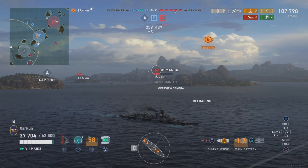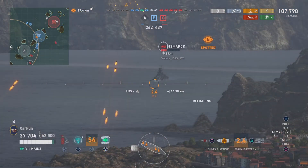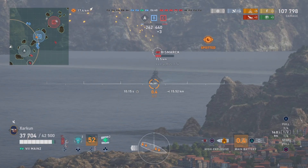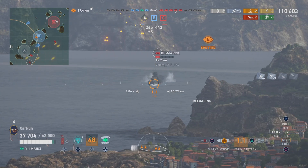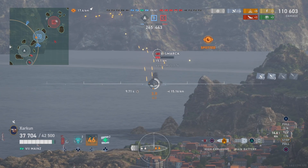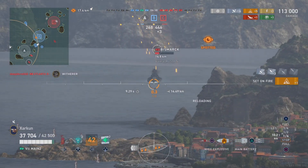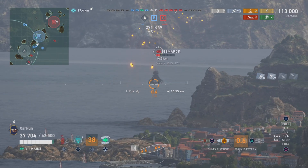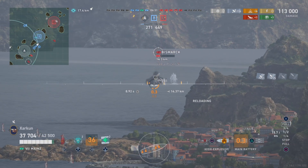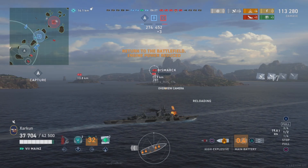That Amagi goes down. The enemy team is ahead of us on points and has one more ship than we do. So we're going to start laying into this Bismarck. Notice that pretty much for this entire game, we've tried to remain in a position where we can just shoot constantly, over and over again. That's what you're going to want to do in the Mines — just be shooting constantly to make the most out of your HE and your AP.